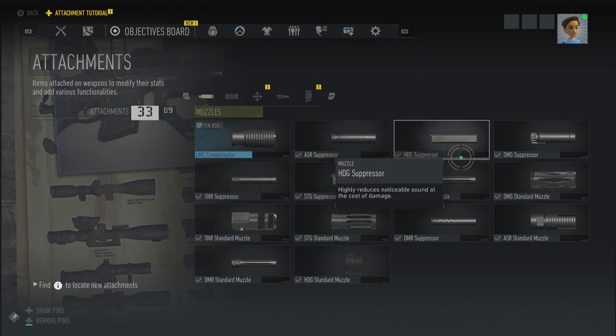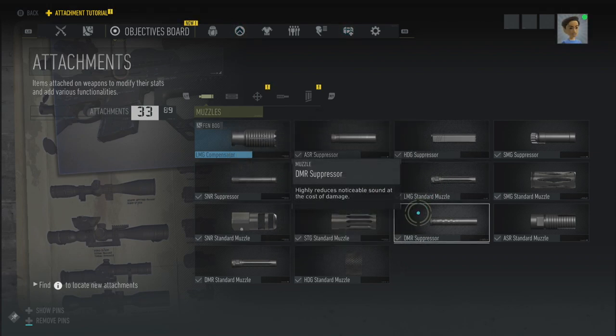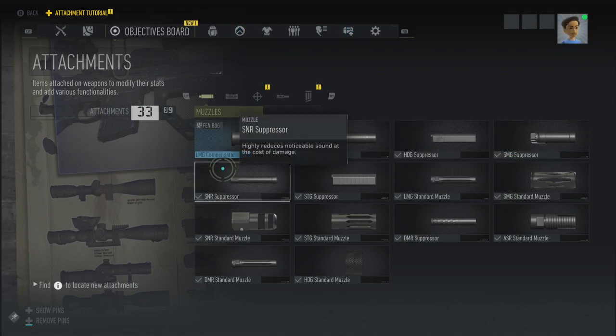ASR is assault rifle. HDT is handgun. LMG is LMGs. DMR — Marksman Rifles, that's what DMR is. SNR — Sniper Rifles. And then SMGs. The LMG Compensator is in Fenbog. Assault Rifle Suppressor — we already have that. Rails, rail cover, scopes — TX-5i, High Zoom Power Value Optic — as it was in Wildlands.